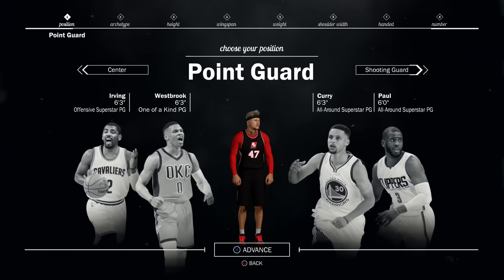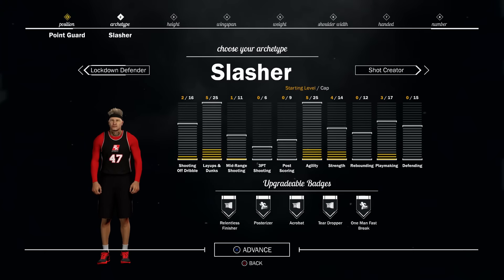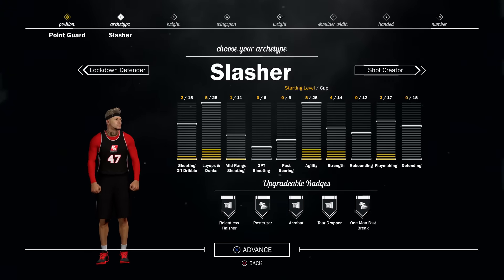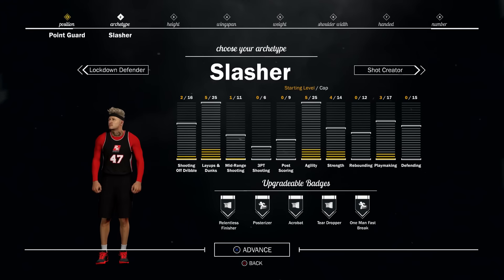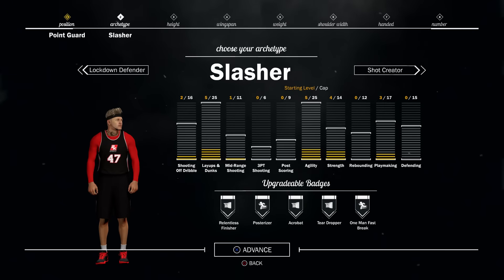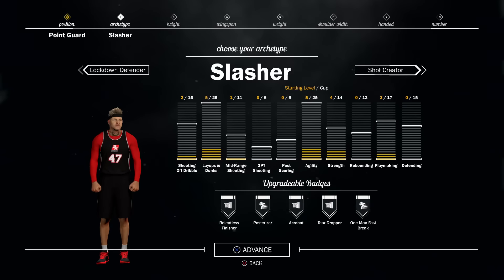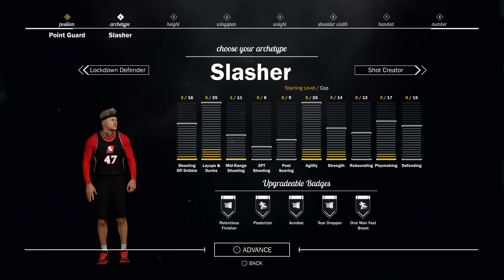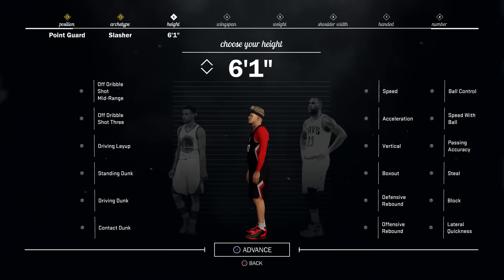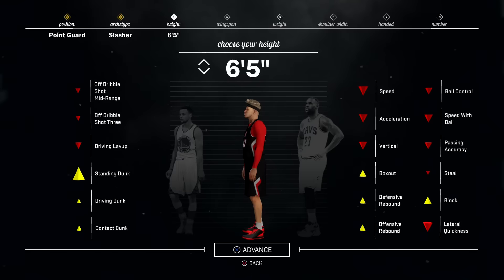I don't go with the 4 — I never did that with any of my slashers. I go with the point guard. That's the only way. Now let's just take a moment and acknowledge these slasher badges. Posterizer — that's probably the only good one, not going to lie. Relentless finisher. You're never going to use acrobat. Maybe a little bit and one man fast break — I really don't even know how that helps you. But the shooting off dribble is not bad. That's how I bang out the threes, and that's how you're going to be banging out the threes.